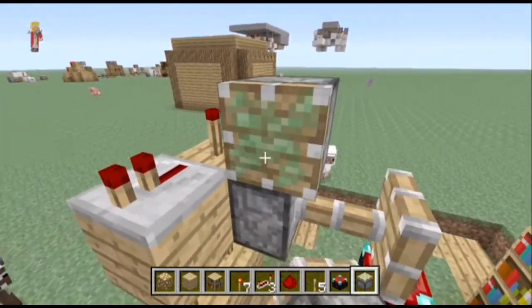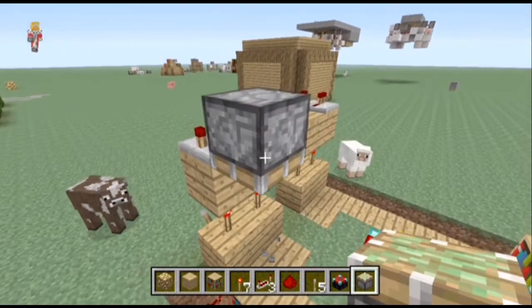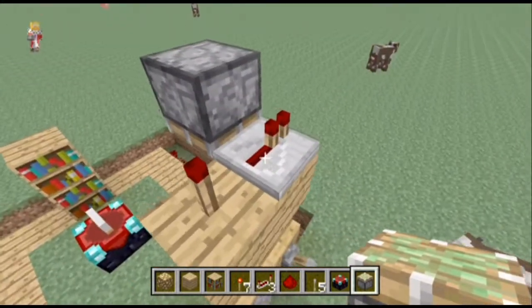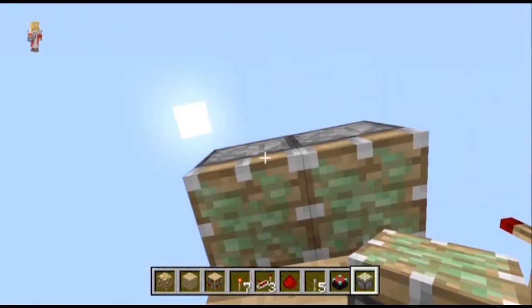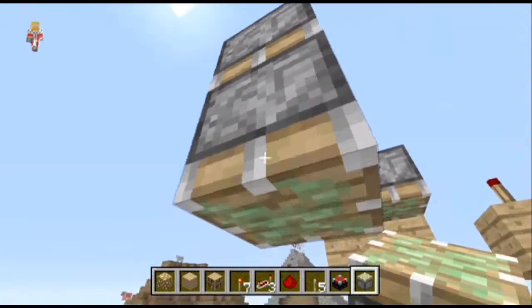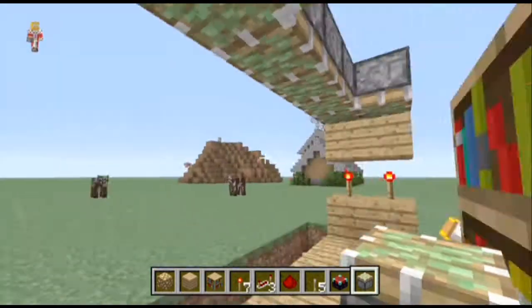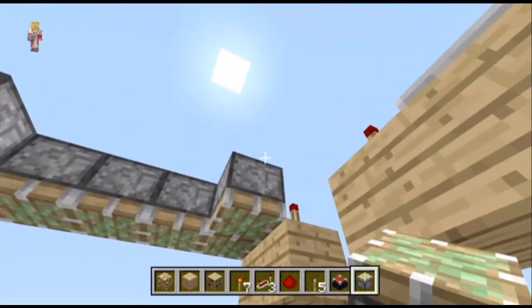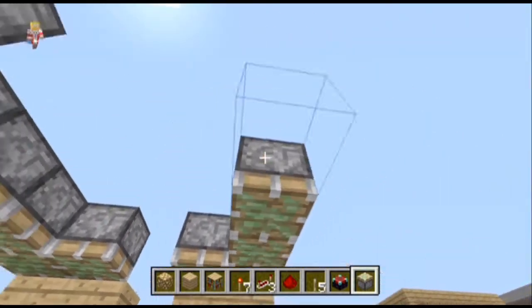You'll need your pistons on this level here, in line with the repeater. The thing to remember with sticky pistons is you need to realize where the blocks are going to be once they extend. Bring it around like that on the other side — I just needed one in the middle there so we could build it.